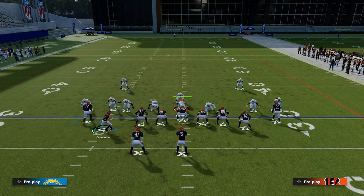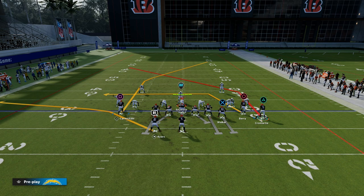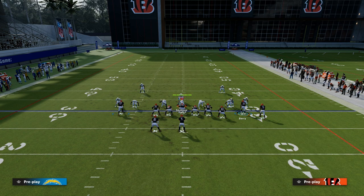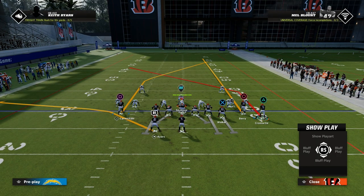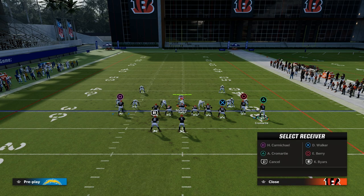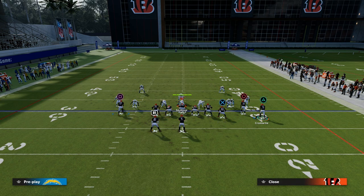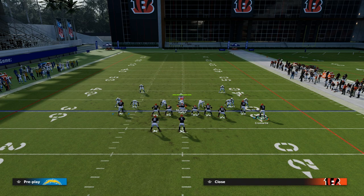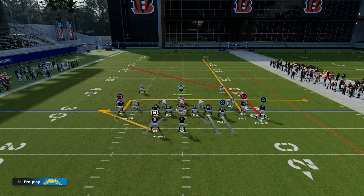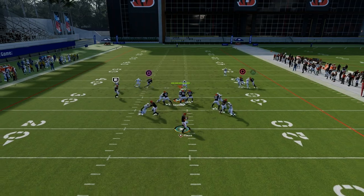We're going to block our tight end and motion Cromartie across the formation. He is now on a really good post route. Then we're going to streak Eric Berry — this is going to clear out any kind of deep vertical zone. You can either hitch Carmichael, put him on an in route with the running back on a wheel, a flat, or an option. You could drag an option route. I also really like a ghost route and in route.